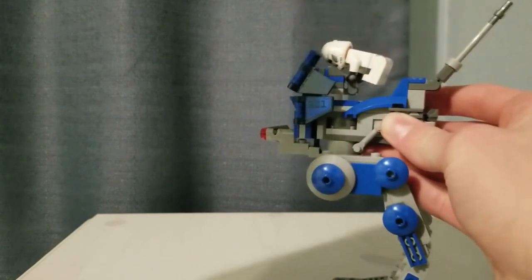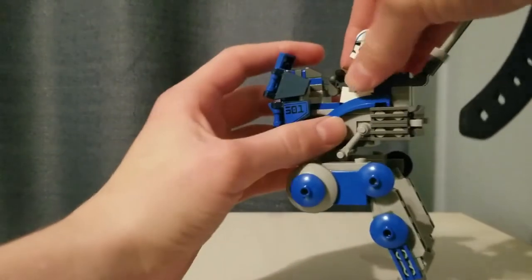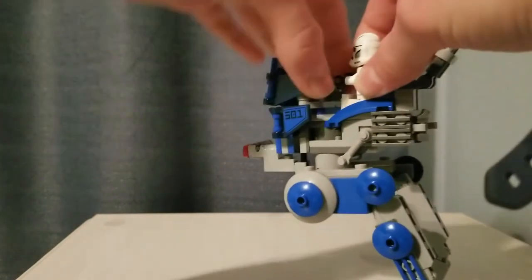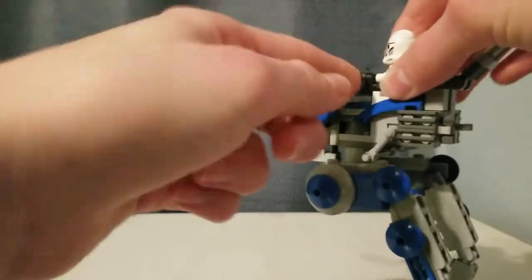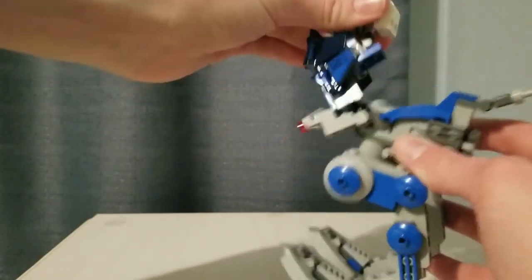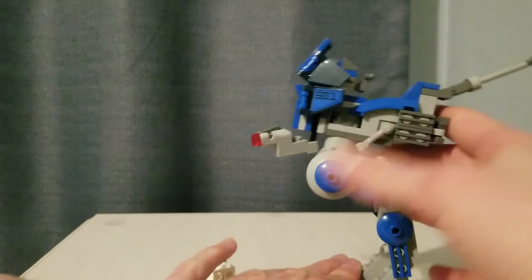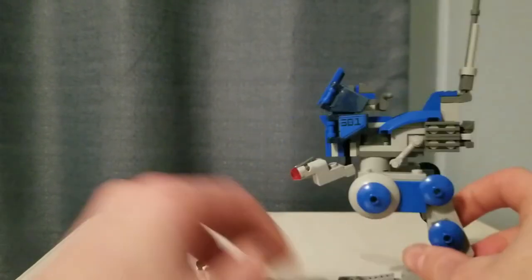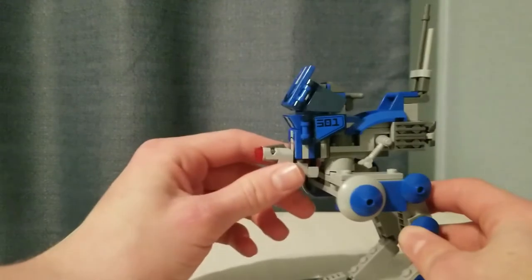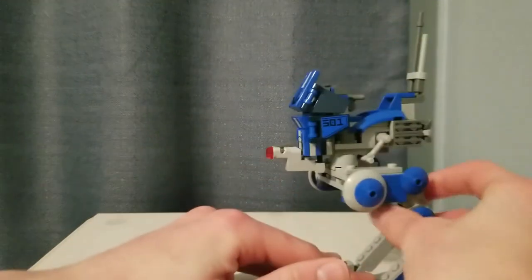Previously on earlier models, when you tried to take the figure off, the handlebar would come off as well. But this time it's built into the front part, so you can take out the figure with relative ease without ripping out the control panel. It's not working perfectly in my demo, but I still think it's better than what they had before — that thing was a pain to try and get back on once you'd ripped it off. I do much prefer the BARC Speeder, but the AT-RT is still a solid build. There's no vehicle for the droids and no little command post or anything. There are some clips at the back to hold equipment, including electro-binoculars.